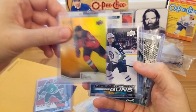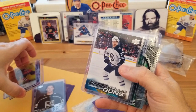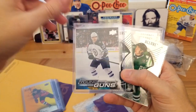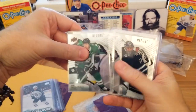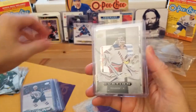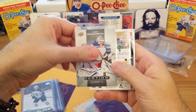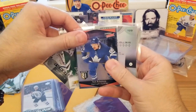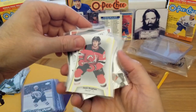Jason Robertson Allure Iced Out, Ty Smith Allure — Devils and Stars. Michael Esposito with the Jets on the Young Guns. Then we've got some Allure: Pavelski, Robertson, Niko Hischier, Ty Smith, Connor Hellebuyck — that Y throws me off — Josh Norris on the Allure, Shesterkin, Jake Oettinger on the UD Canvas — that's a nice shot — Nick Robertson with the Leafs, Tage Thompson on the Devils, and Jack Hughes die cut.